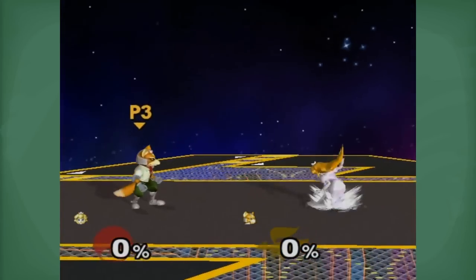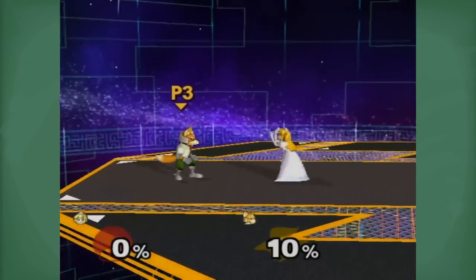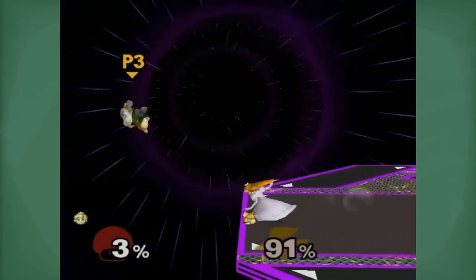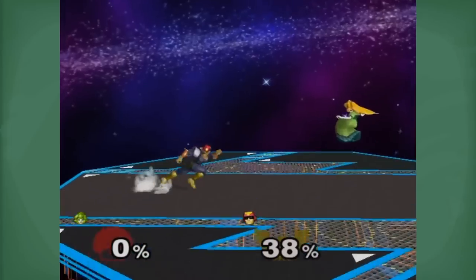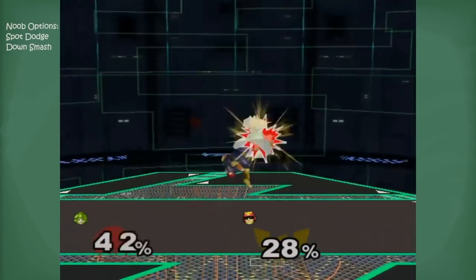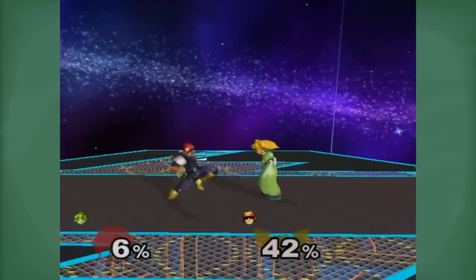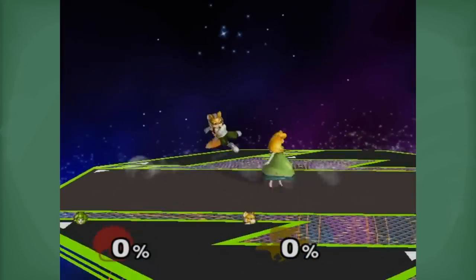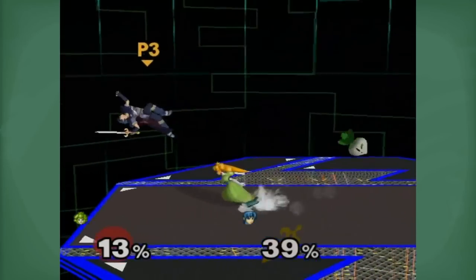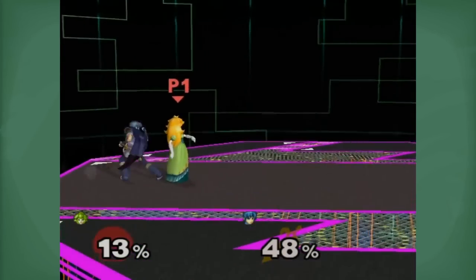Option 1: Attack in place, usually with a jab, an instant float cancel nair, or even a grab. This is to stop anyone trying to attack you right after you've landed. Option 2: Dash attack. Dash attack catches them if they're still waiting for your attack in place, or another new option like spot dodge or down smash. Option 3: Dash back. This is a more defensive or reactive option if you think they will attack but aren't quite sure how. Typically this transitions into your own dash dance, a quick instant float cancel back air if you see them running at you, or simply to gain distance to pull another turnip.